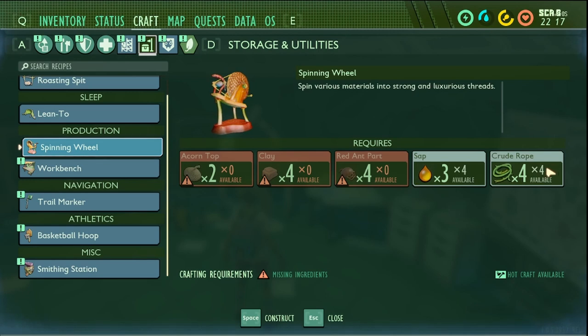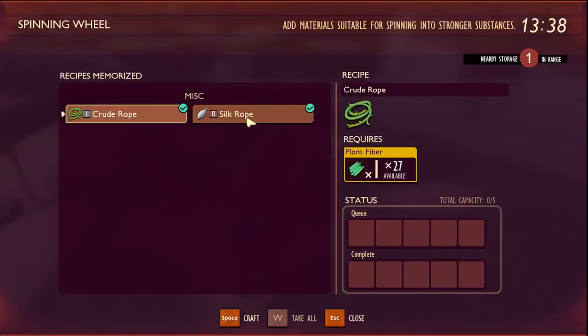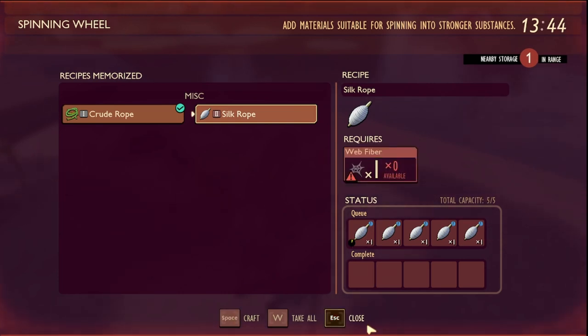You will have to make the spinning wheel, and as you can see, this is all the parts it requires — you just need clay and ant parts. It's pretty easy to make. Now what you want to do is start making that silk rope. I'll just craft all of them.